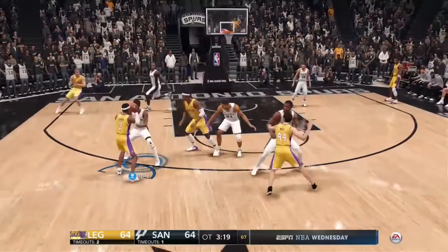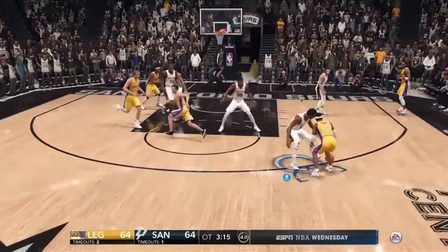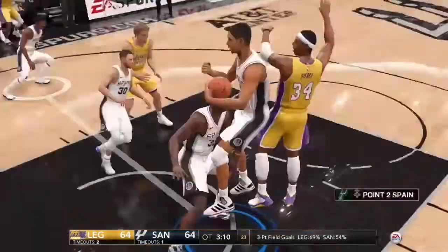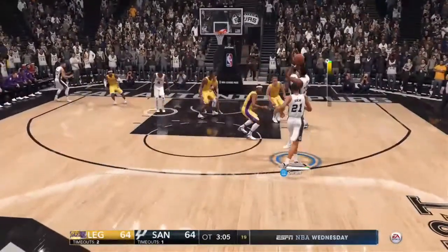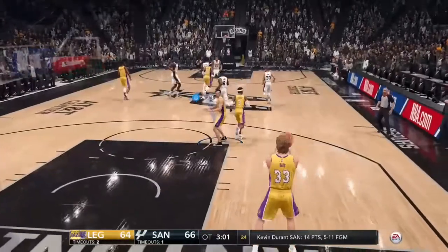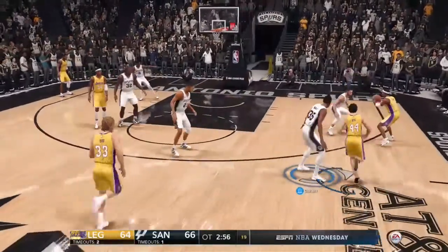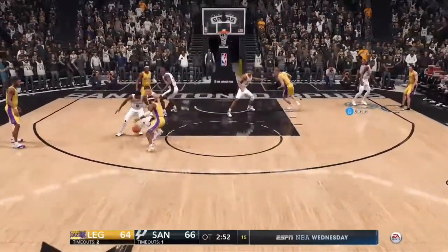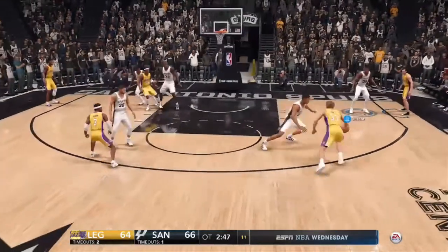Ten seconds to go on the shot clock. Final seconds counting down — able to pull up. Duncan the rebound, gets it off. It's good. Two-point lead for San Antonio. Good defense translates into good offense. Secure the rebound, finish your defensive possession and then get out and go. Take the ball to the basket. Get an easy opportunity. Reward your hard work on defense.